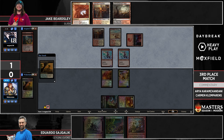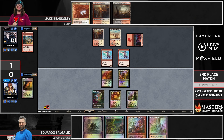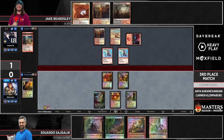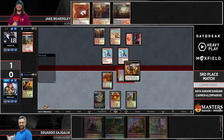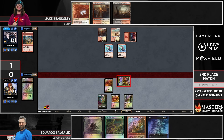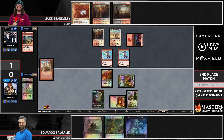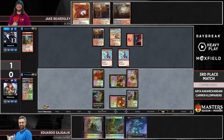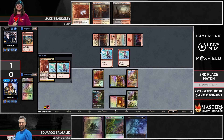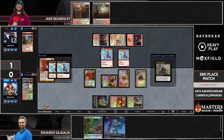Eduardo doesn't have a great line with the Bowmasters either — if he main-phases it he's showing his hand and Jake can play accordingly, and if he doesn't main-phase it, a lot of the burn spells in Jake's stack are instants that could get killed in response. Territorial Kavu actually means Eduardo does have the option to rummage away this Pick Your Poison, which has just been rotting in his hand the whole game. More draws matters — but he ends up chucking a land instead and draws a Grief. That's a big lifelink creature theoretically.